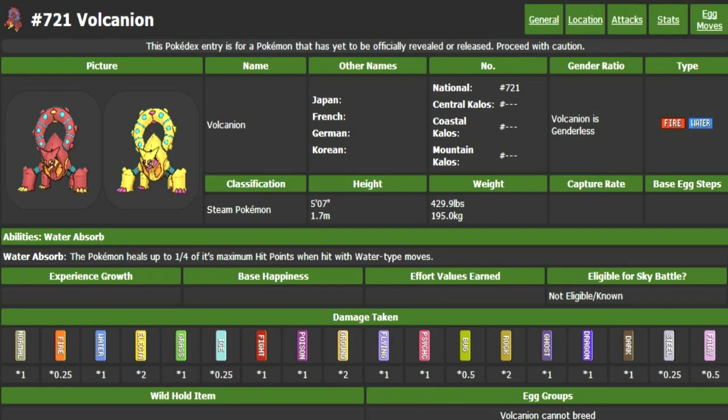So we have Volcanion — it has a really, really cool shiny form. I love the way it looks. It seems to be Pokémon 721, which seems to be the last one in the Pokédex that we know of so far. The Steam Pokémon — this is something that a lot of people were predicting earlier, so kudos to all of you who predicted that. It's a pretty short Pokémon at 5'7", and it weighs 429 pounds, which would be bad if something goes for a Grass Knot or a Low Kick on it, because that is kind of hefty.